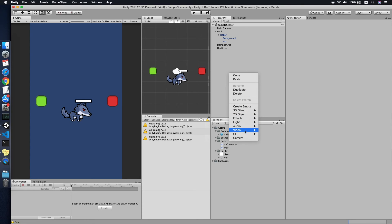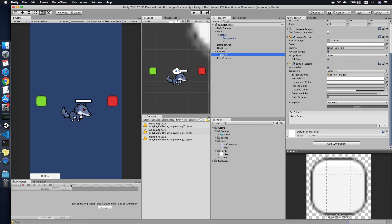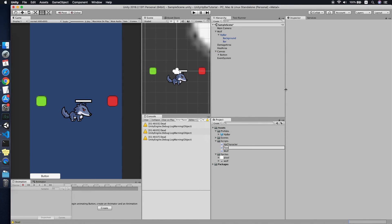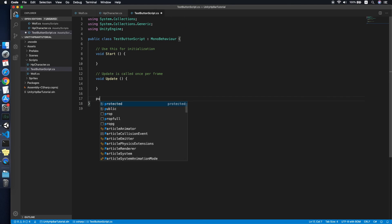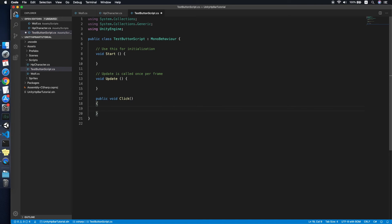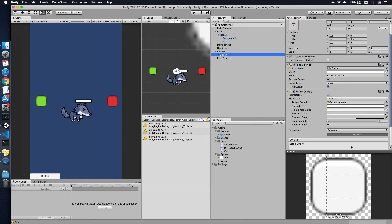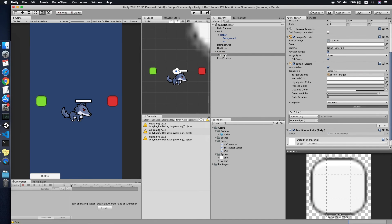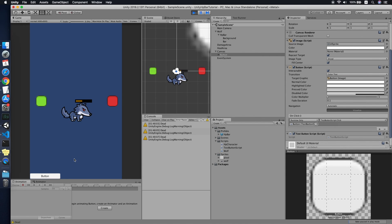Let me show another test using a UI button. I create a new script called 'TestButton'. When the button is clicked, it finds the wolf and calls Damage with, say, 30. I assign this to a button in the scene. As you can see, when you click the button it drops 30 HP — similar to walking into the damage area. This is how you can call the Damage function externally.